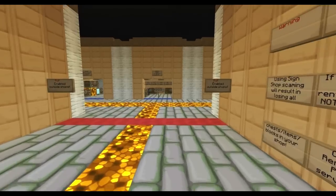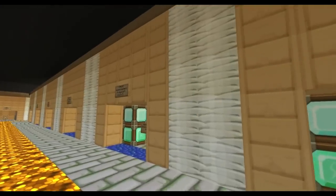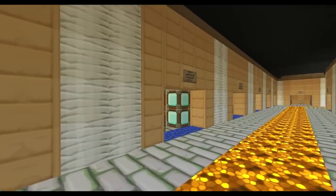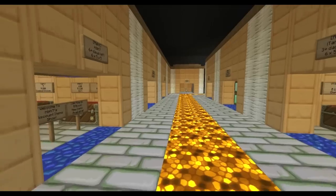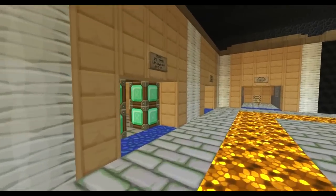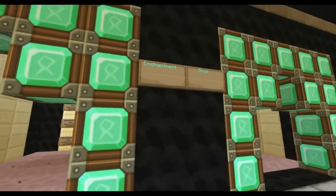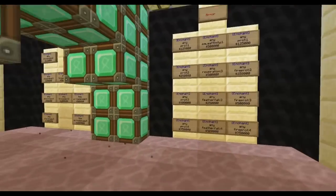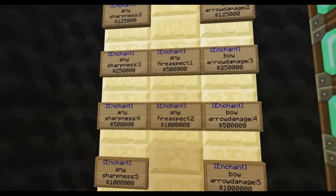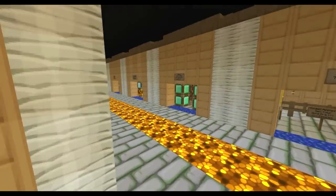You can also use the black market — just warp straight to it. You can rent shops there, which are more expensive: $1,000 for every 3 days, rentable up to 4 times for 12 days total. Newly added is an enchantment shop where the server sells enchantments at a very expensive price for all the rich players.